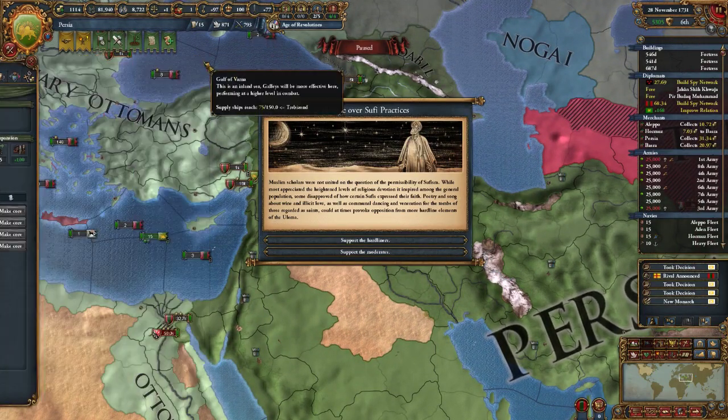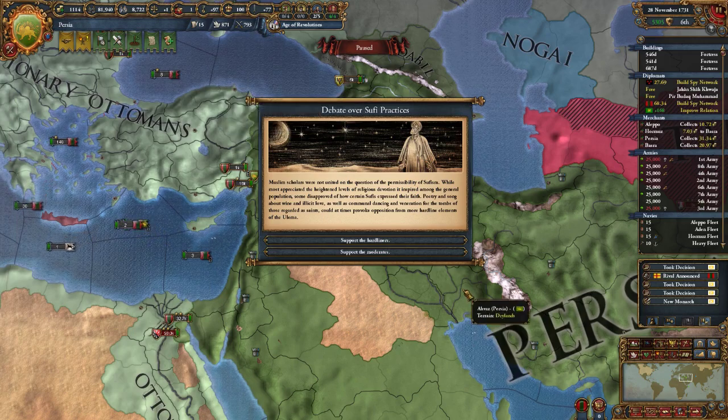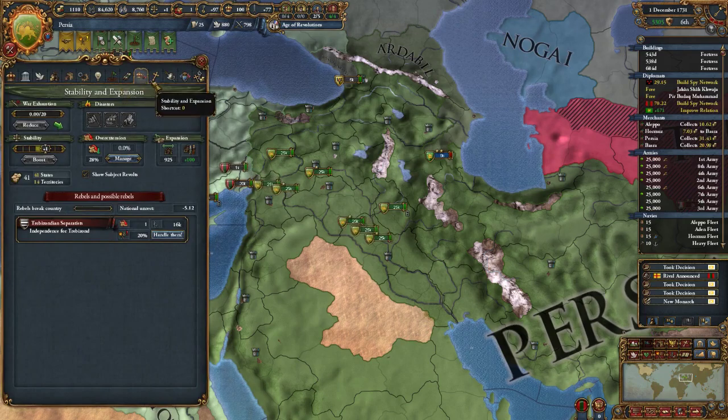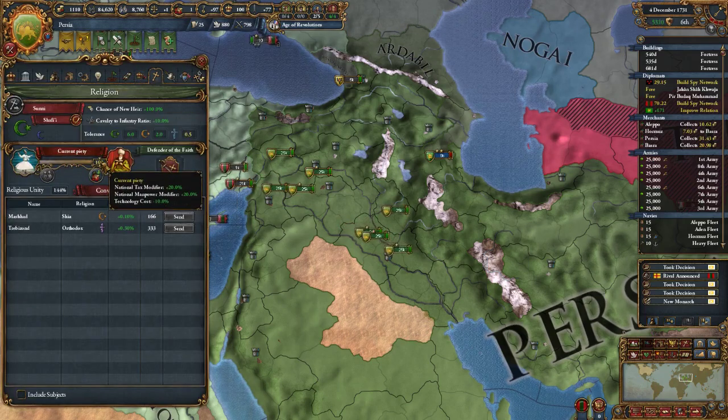Debate over Sufi practices: Muslim scholars were not united on the question of the permissibility of Sufism. While most appreciated the heightened levels of religious devotion it inspired, some disapproved of how certain Sufis expressed their faith — poetry and song about wine and illicit love, communal dancing, and veneration for the tombs of saints could provoke opposition from hardline elements of the Ulema. Let's support the hardliners and go towards legalism. She's at 100 now, excellent — good for my tax modifier.